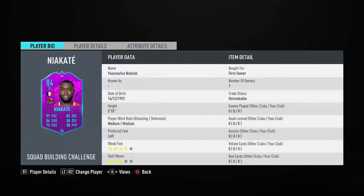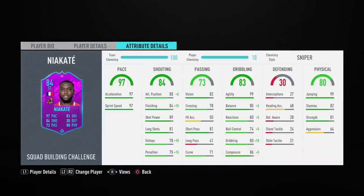He's got a four-star weak foot and three-star skills, and he is left-footed. Attribute-wise, in the pace column we've got 97 ratings in both acceleration and sprint speed departments, so in-game we're expecting this guy to be absolutely rapid. In the shooting section he has an attacking positioning rating of 80, 84 finishing, and 89 shot power.